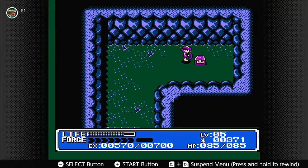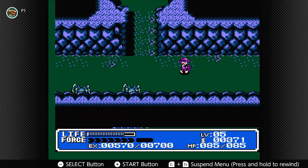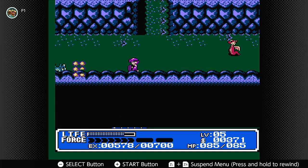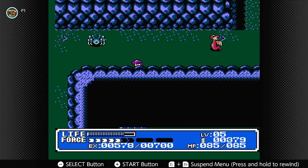Up here in this chest, we get the Tornado Bracelet! Alright, our first level three power-up. Very, very nice. Now, it does cost MP to use, so I'm probably not going to use it too much, but it is essential for dealing with certain enemies in this game.